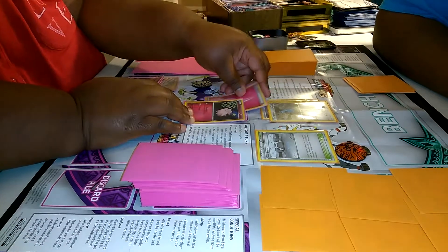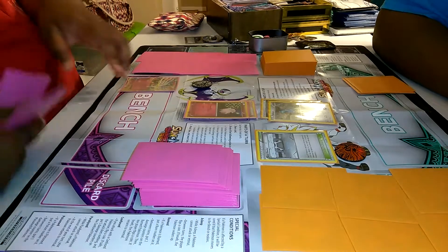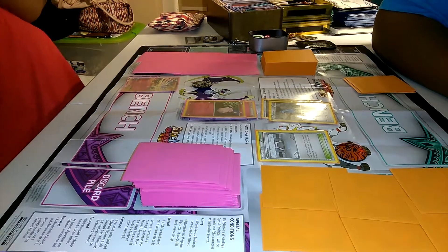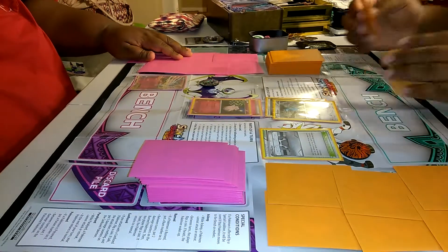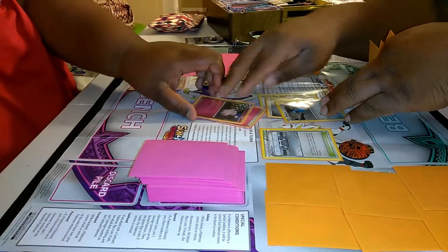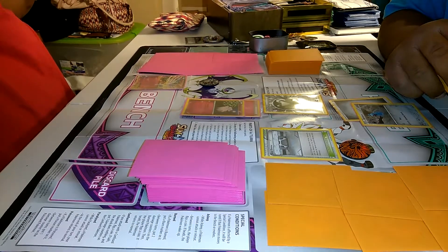Put an energy down and end my turn. You're the second player — you can't attack, right? Wait, you can — you took the last move, so you can attack. I'll use Moonlight — it heals damage from your Pokemon. Okay, you didn't take any damage but whatever. My turn — draw. Attach a special Steel type energy called Shield Energy. It says the Steel type Pokemon this card is attached to takes 10 less damage from any of your opponent's attacks.